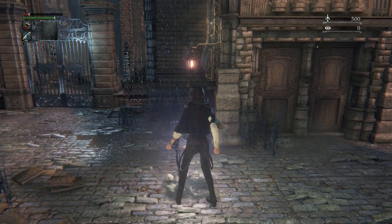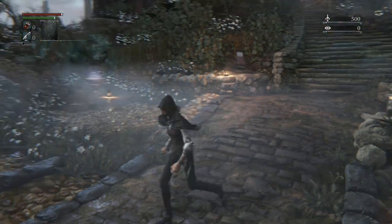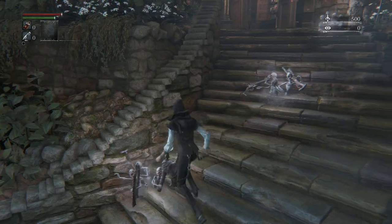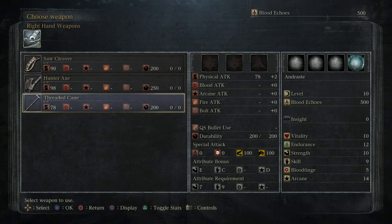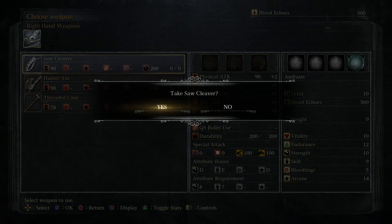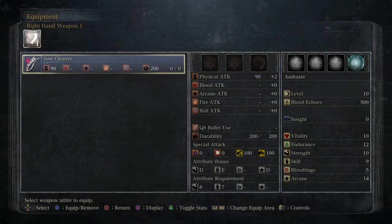After another cutscene we are in the Hunter's Dream — this is our hub area. These guys coming up are called messengers; they give us gifts as we go through the game. You can pick a weapon here. In terms of weapons I really like the Hunter's Axe — in its extended form, holding R2 is very useful for enemy clearance. But because I'm going with an arcane build I'm actually going to pick up the Saw Cleaver.